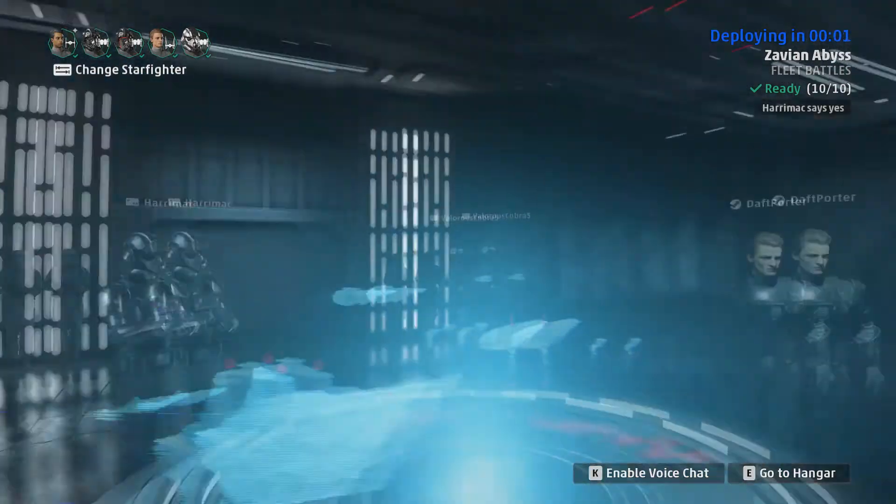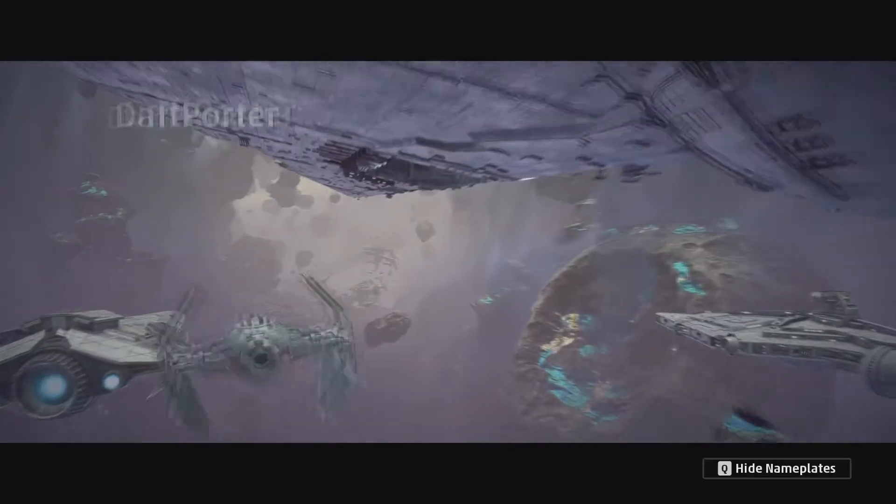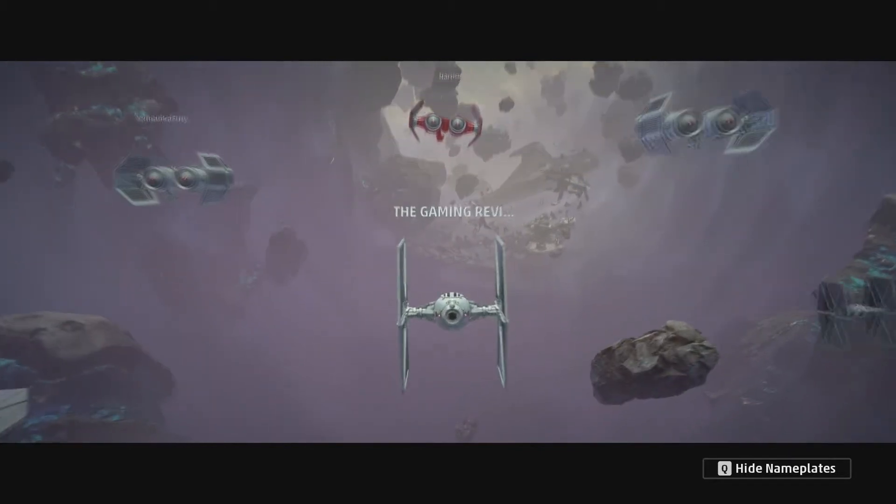Here are our teammates and we're gonna start. There are AI X-wings and a couple of real-life players on the enemy side, and real players plus AI on our team. You've got two small ships, two medium ships, a big Star Destroyer on our side, and the Rebels have their Nebulon-B frigates or something like that. Some players have cool paint jobs.